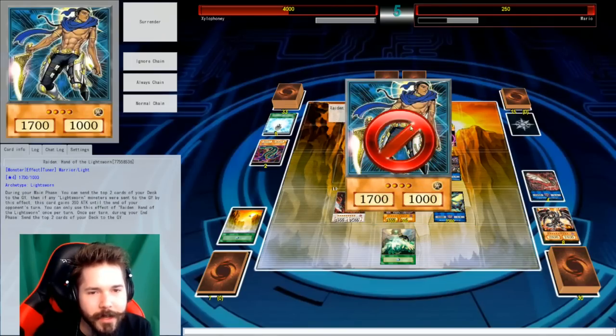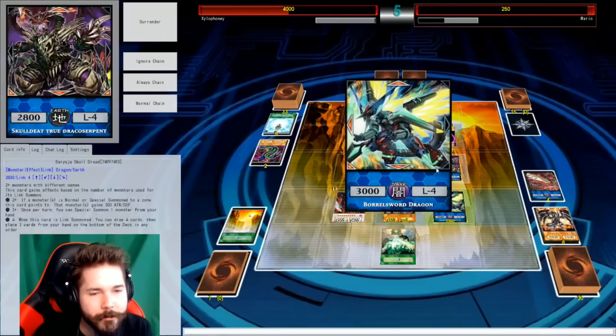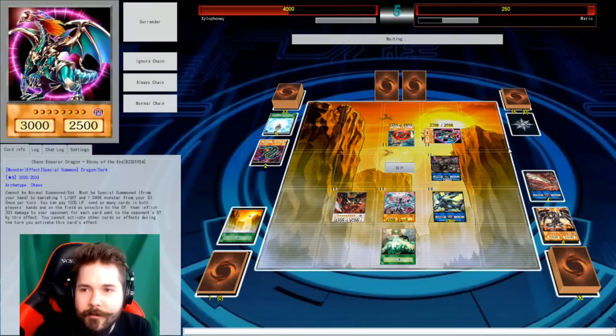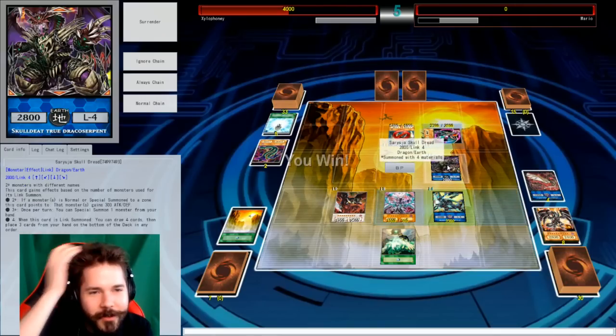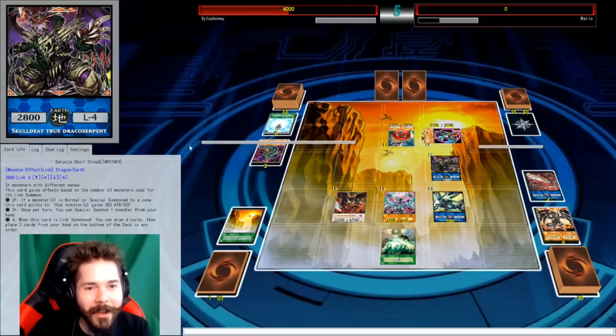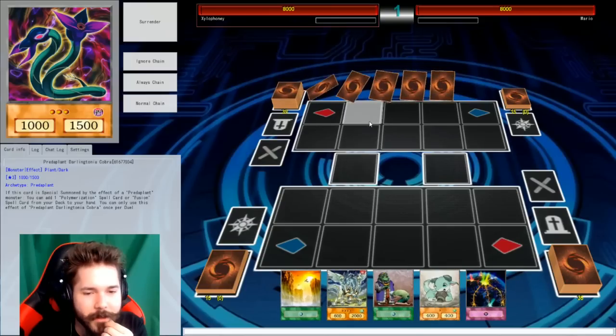Go ahead. Yeah, you send those monsters to the grave. Destroy the Hot Red Dragon Archfiend. Not today. We'll attack the Skulldread — not my Skulldread. So that way he doesn't have a chance to make it to dualize another turn. I did a successful guard dragon combo! All right. I'll take turn two.